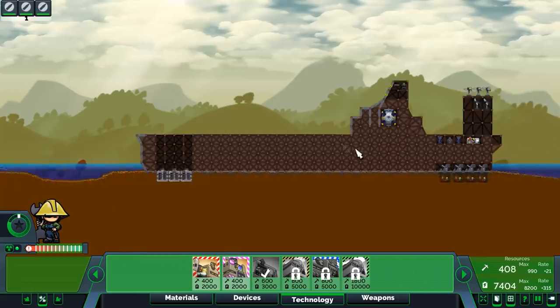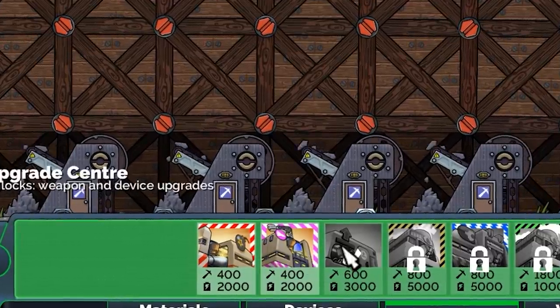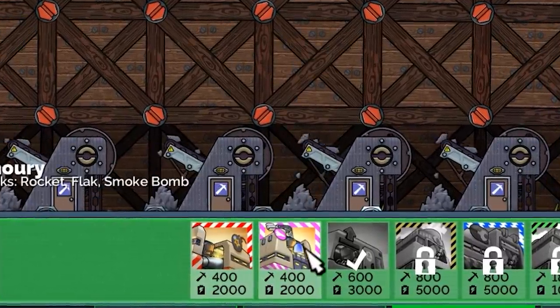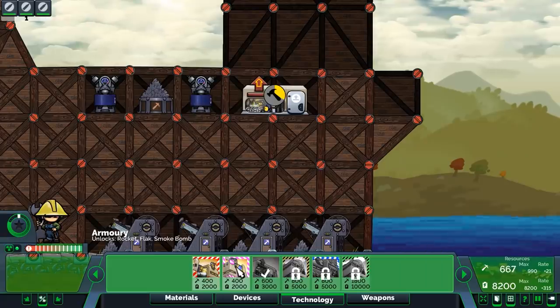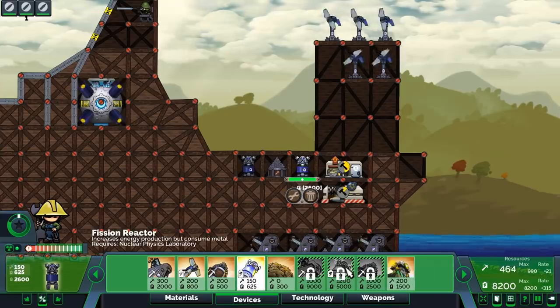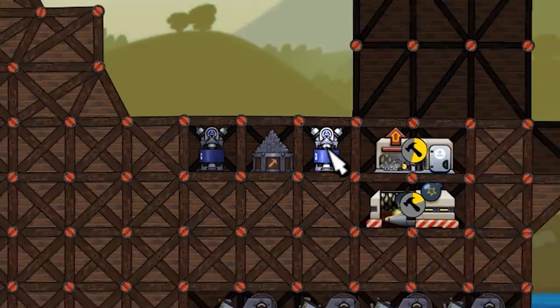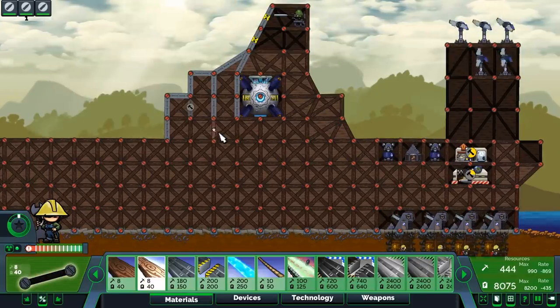We'll put all this stuff at the theoretically most protected rear side of the ship. In theory, all of this would need to be destroyed to get back here. A munitions plant requires an armory and a workshop — it requires everything. We gotta build it all. Even these can be upgraded to nuclear-powered devices under the nuclear mod.